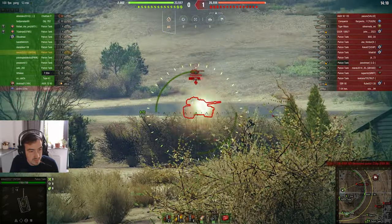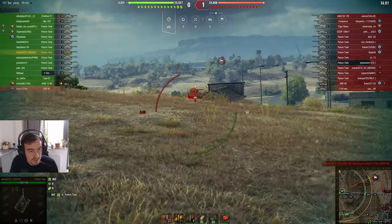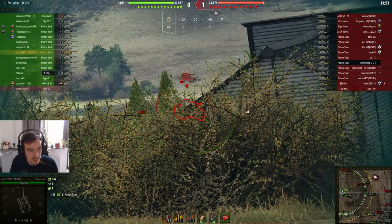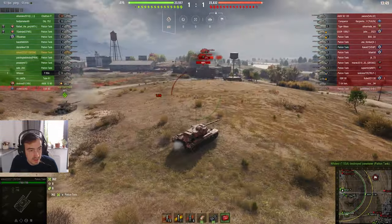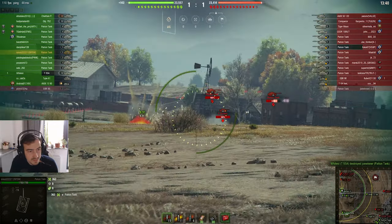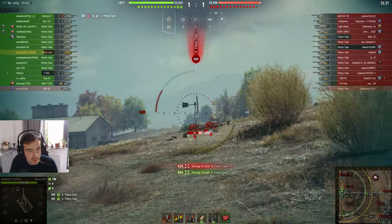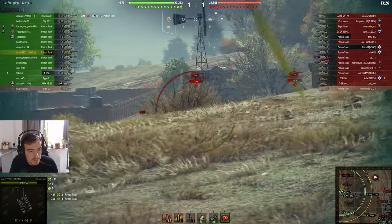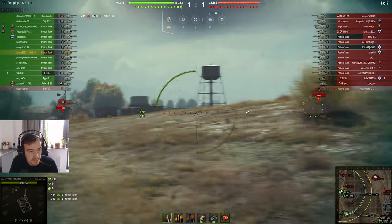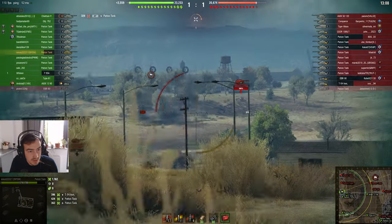We're seeing another Pattern tank on that side - let's see if I can shoot that guy. I did manage to shoot him, but I bounced off. The first Pattern tank has been sighted and it wasn't pretty. I think I need to fall back. It did do a bit of damage to the Pattern tank on that side, and I actually managed to hit the LT over here.